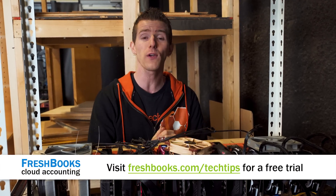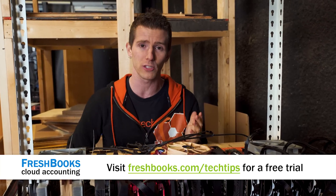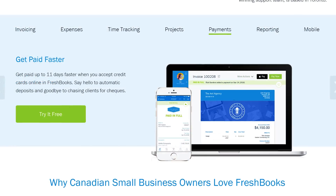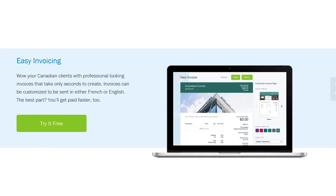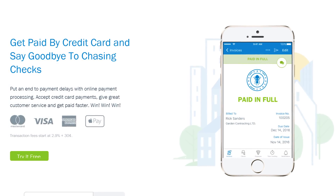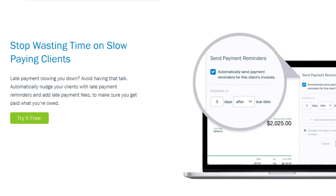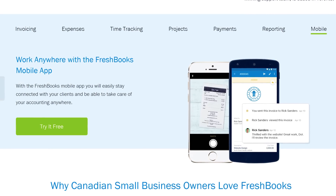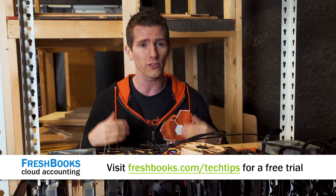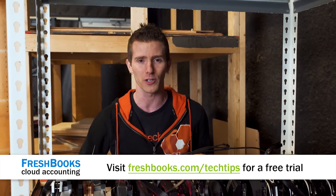FreshBooks is the way that freelancers and small business owners can tackle their accounting problems. It's the simple way to be more productive, more organized, and get paid faster. Create and send professional-looking invoices in less than 30 seconds, set up online payments with just a couple of clicks, and get paid up to four days faster. See when your client has seen your invoice, and take the whole experience with you on iOS and Android. For an unrestricted 30-day free trial, go to freshbooks.com/techtips and enter Linus Tech Tips in the 'How You Heard About Us' section.